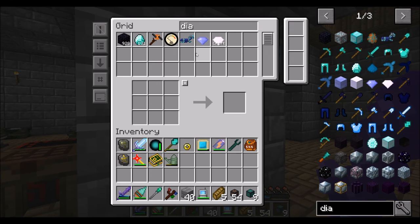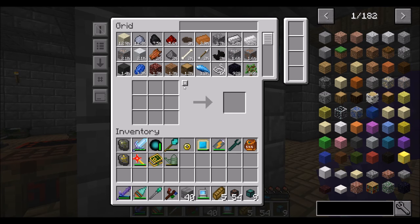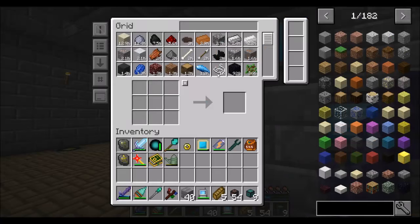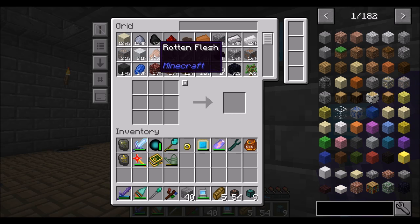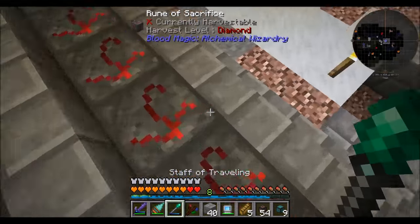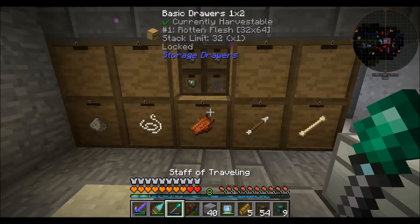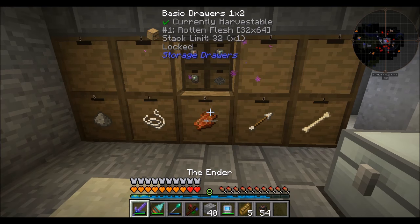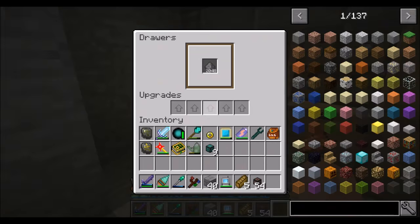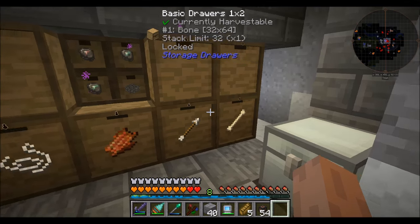Diamonds were up to like 130-ish - nice. That's usually a good metric for how much stuff you got. We also have about 2,052 bones, 2,052 gunpowder, 2,052 rotten flesh. That's a magic number because that's exactly how much we're allowed to keep over in our blood magic area. So if we pop downstairs, that's roughly how much we have in here - close to 2,052 in terms of bones and stuff.